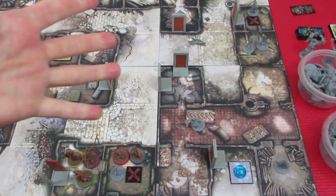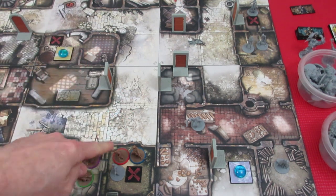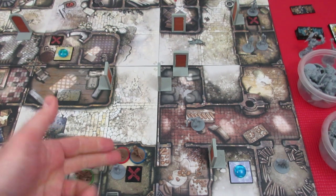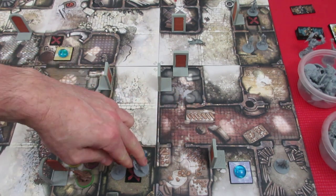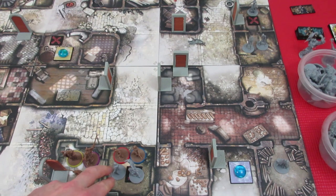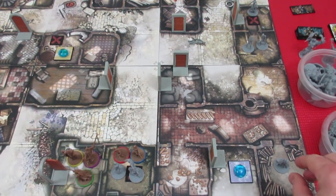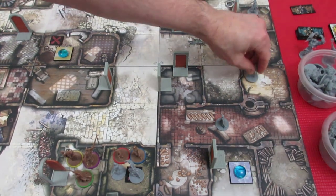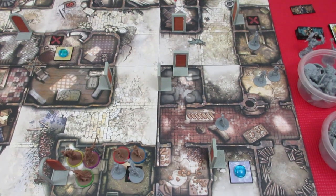Alright, it's zombie movement time. The zombie in the room with Glinda and Anne is going to attack - and it'll target our tough Glinda, who ignores the first damage, so we take no damage there. The runner goes one, two into the room - let's hope runners don't activate again because there's no more damage negation. One walker moves here, two walkers come down here, and one more walker comes over here. That's it for zombie movements.